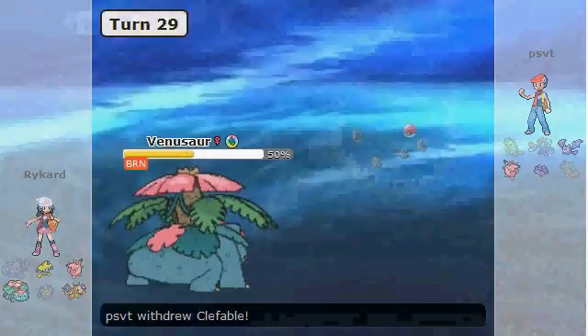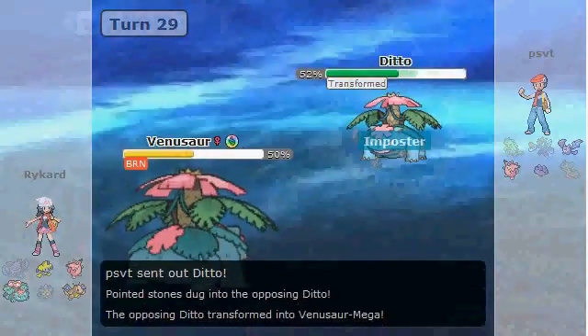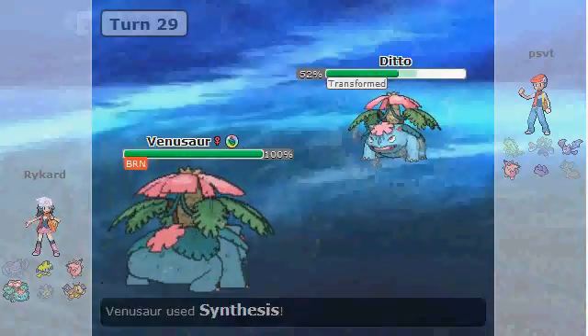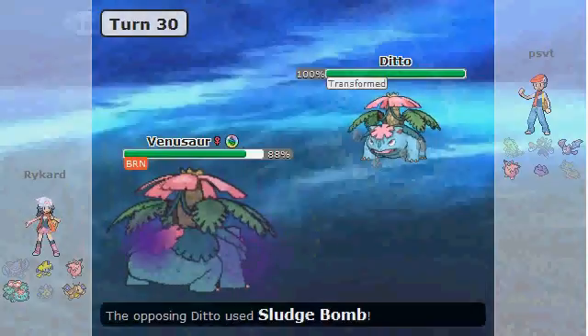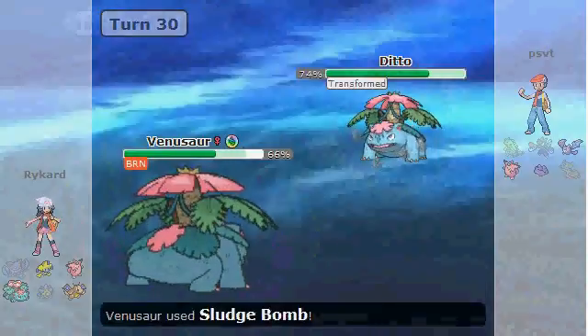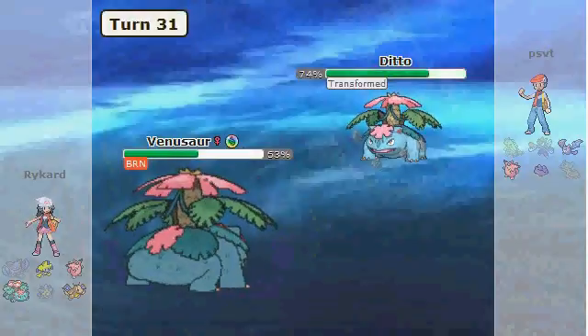I decided it might be more important to get Venusaur up to a larger range of health. Also, if he does want to bring in Ditto, he's going to get stuck with a Pokemon that Jirachi can take full advantage of. On the other hand, if he wanted to bring in Crobat, he would have to deal with taking Stealth Rock damage, which would be really good for me. So this turns out to be a really good switch as he goes into the Ditto.